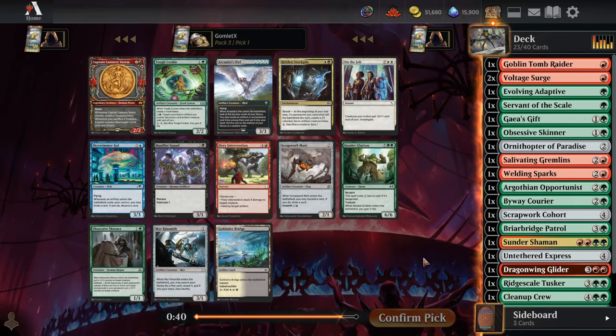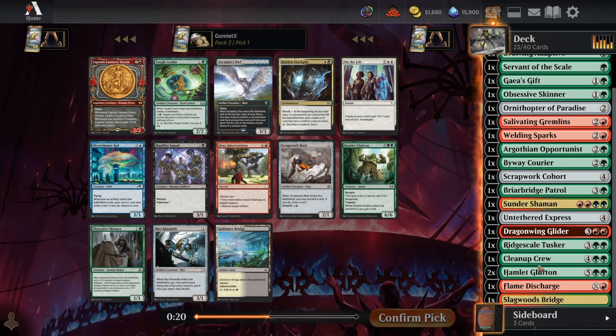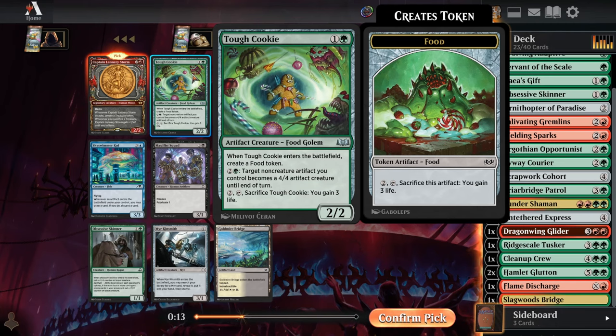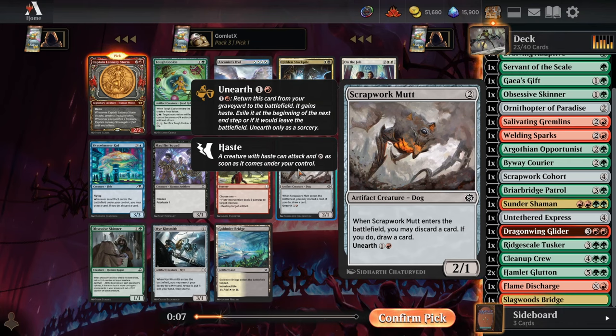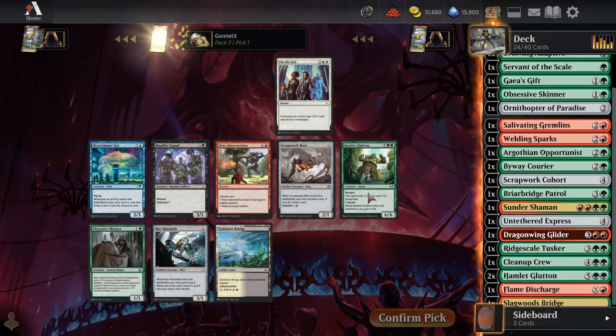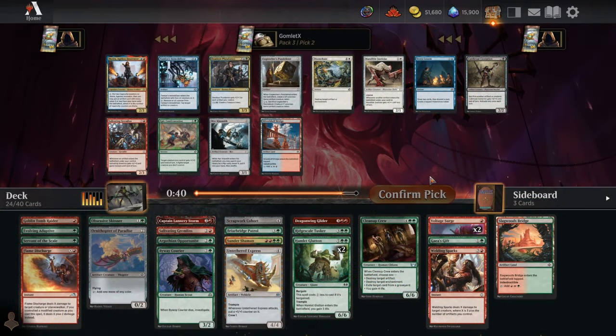We've got 23 cards now, so the final pack is entirely about making the deck better. Captain Lannery Storm is going to be insane — a three-mana 2/2 haste that gives you a treasure token every turn. If you keep sacrificing treasures she's like a three-mana 3/2 haste, and she's an excellent way to ramp into our big explosive top-end. There are also random artifact tokens making Tough Cookie awesome, and Scrapwork Mutt is a great value early play we're looking for more two-to-three mana cards.